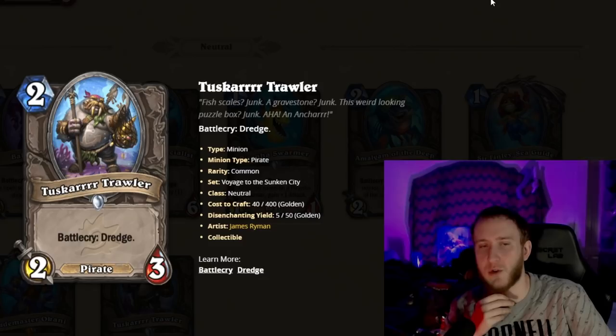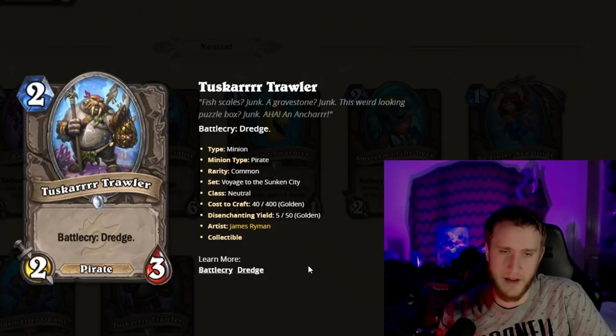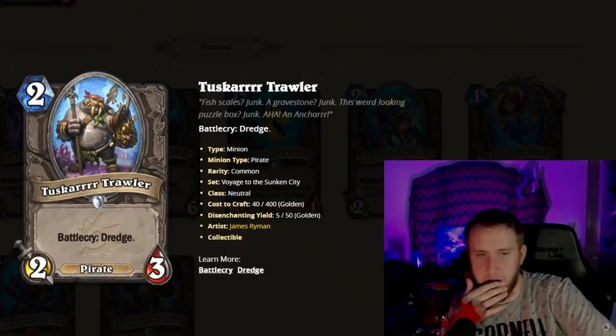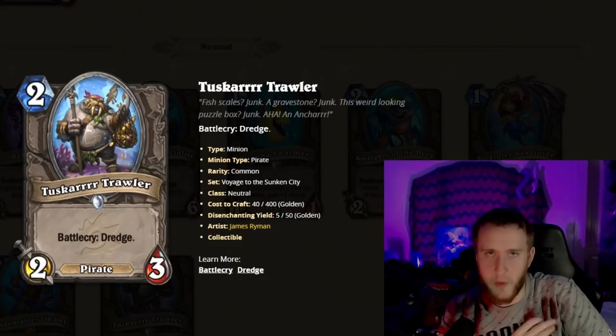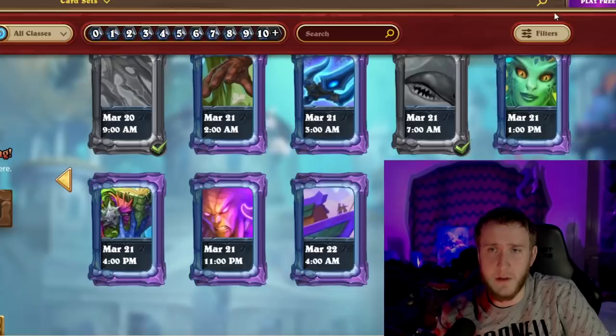The last card is Tuskar Trawler — a two-mana 2/3. Battlecry: Dredge. It's also a Pirate, so that synergy could matter — though it could also get eaten by crabs; I bet the crab might rotate out. Dredge is a very cool mechanic: essentially zero-mana Tracking, with the potential for synergy with Colossals that just win you the game on the spot. Even without that, you're playing this on curve and can pull maybe a three-drop out of the bottom of your deck. Solid card — not giga premium, but you'll pick it pretty often.